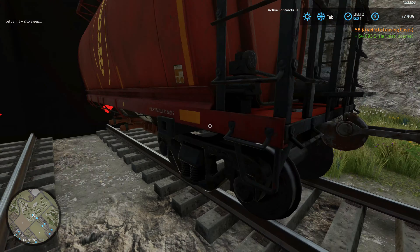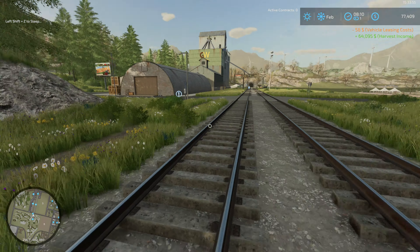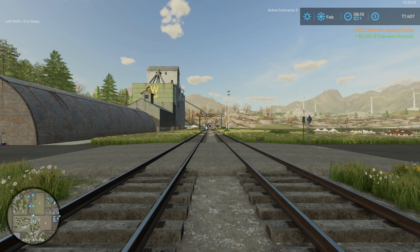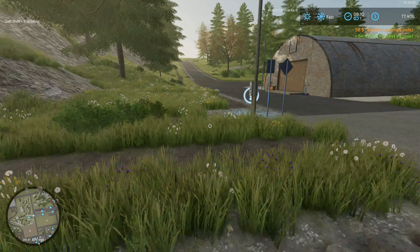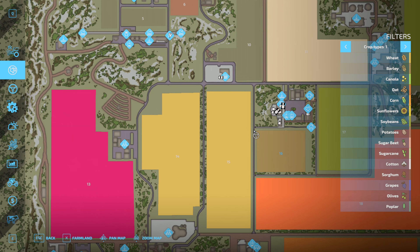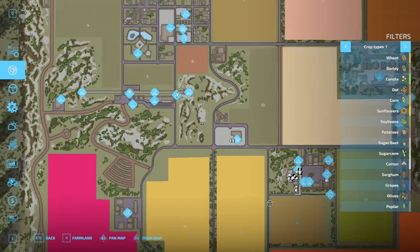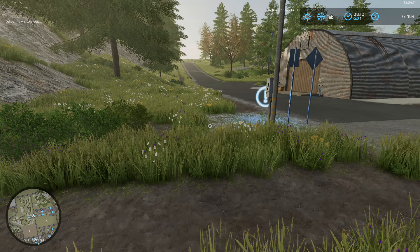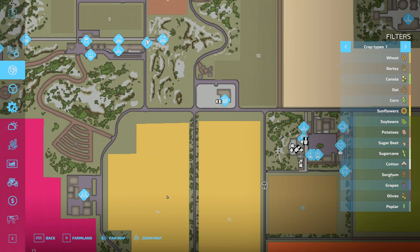Oh wow, okay, we'll sell it right there. That was short. Even going the other way, it's not that far either. The train station — there's the sell point. Back to the farm then.